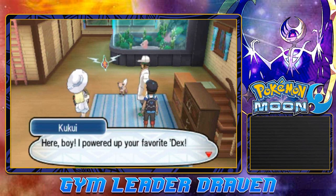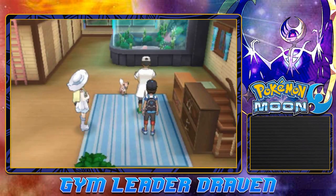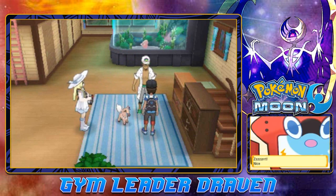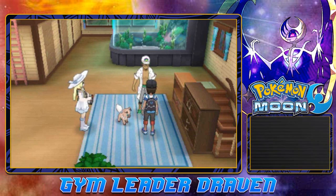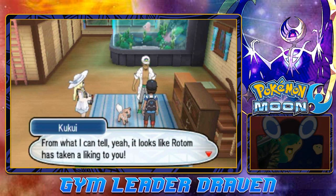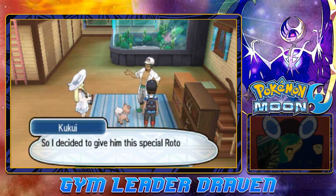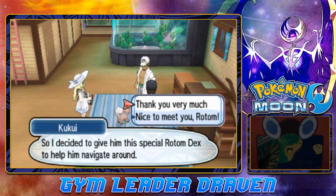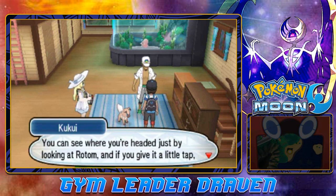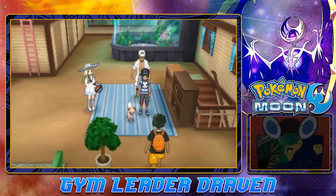Rotom looks like it's having a great time. We now have a Rotom Dex. The professor explains that now Rotom can talk to us, and it seems to have taken a liking to us. He decided to give us a special Rotom Dex to help navigate around Alola. You can see where you're headed by looking at Rotom, and if you tap it you can check out the town map.